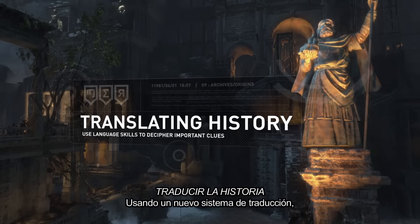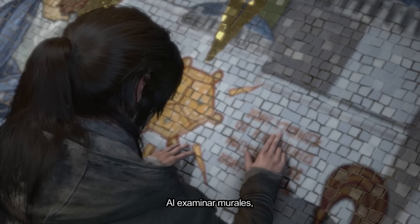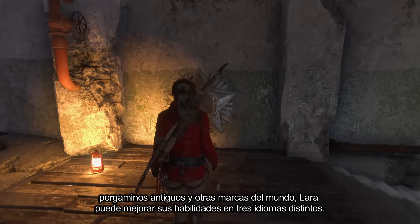Utilizing a new translation system, Lara can learn new languages and delve deeper into mysteries from the past. By examining murals, ancient scrolls, and other markings in the world, Lara can improve her proficiency in three distinct languages.